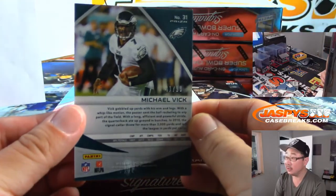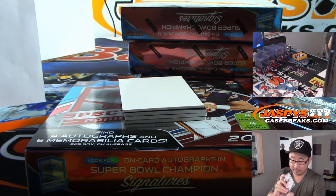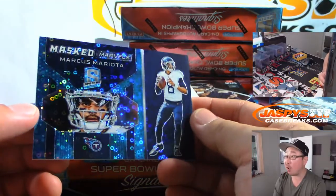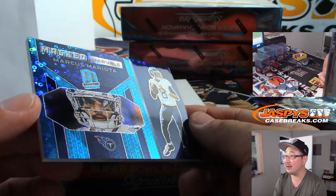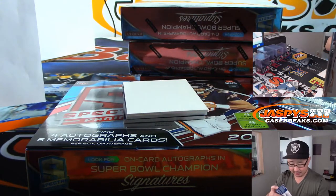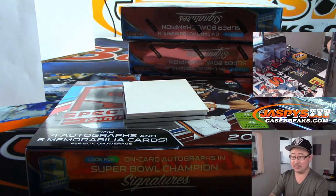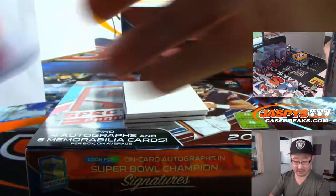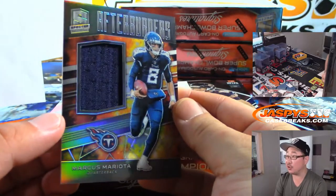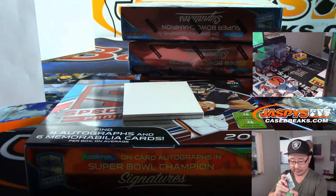We got Michael Vick, Eagles edition, numbered to 99 — that'll be for Bruce. We've got Masked Marvels — a different insert. Nice Marcus Mariota, 9 out of 50, pretty cool. EA with the Titans gets that. Titans looked good last week; they're at home now hosting the Colts — should be a good matchup. We've got Marcus Mariota again, 186 out of 199, Afterburners Relic — also for EA and the Titans.